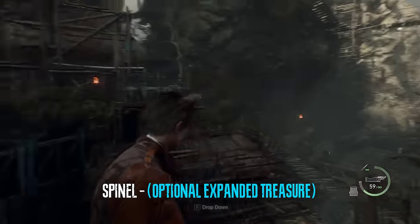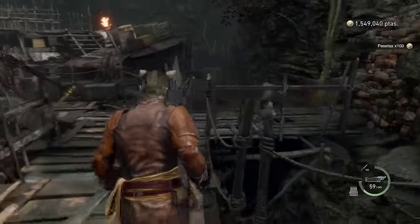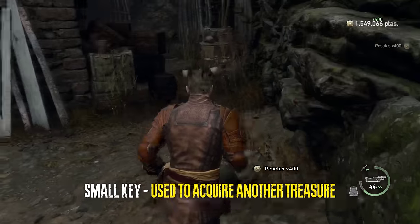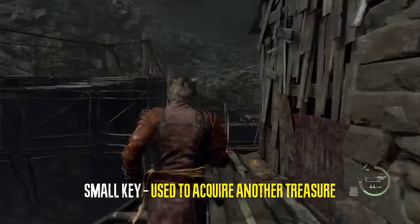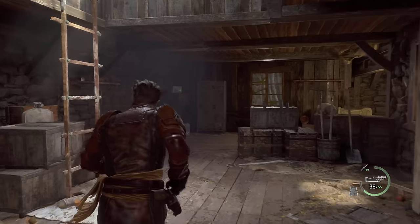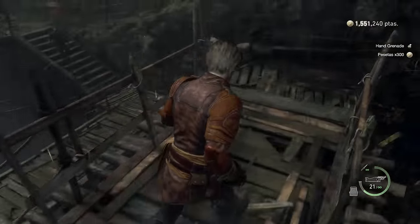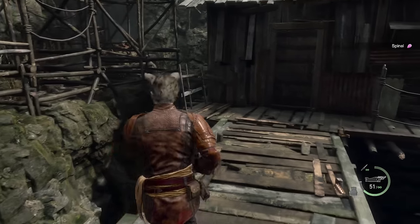I'm going to shoot the golden container that's part of the expanded treasure map spinel, and then go into the main building to grab the small key which is necessary for another treasure. After we acquire the small key we're going to go up the ladder, grab the eagle emblem, cross this bridge, and on our way down we will be grabbing the spinel from the expanded treasure map that we dropped earlier.